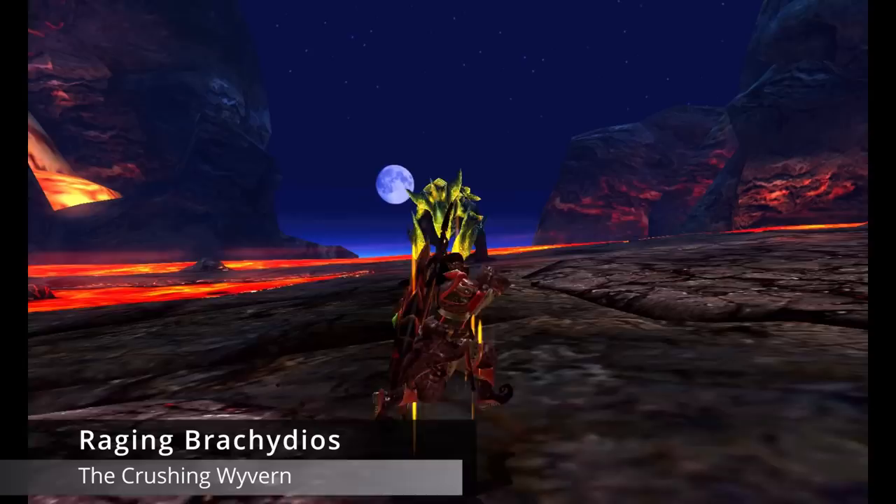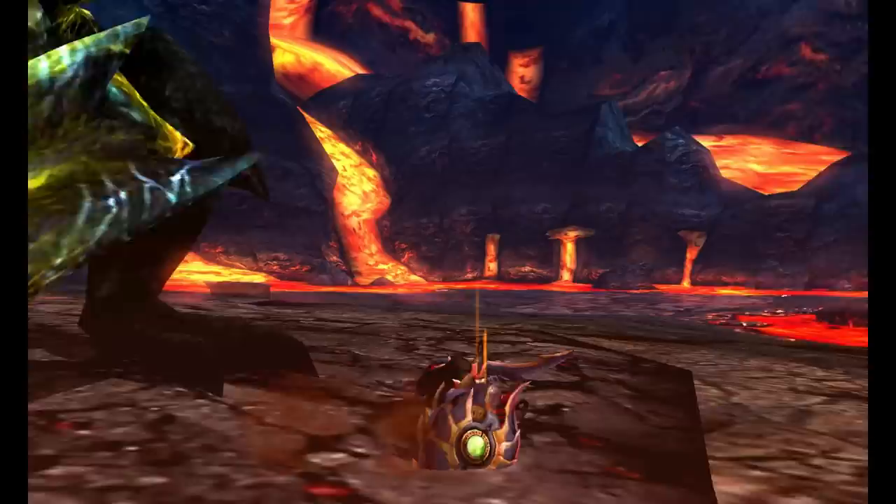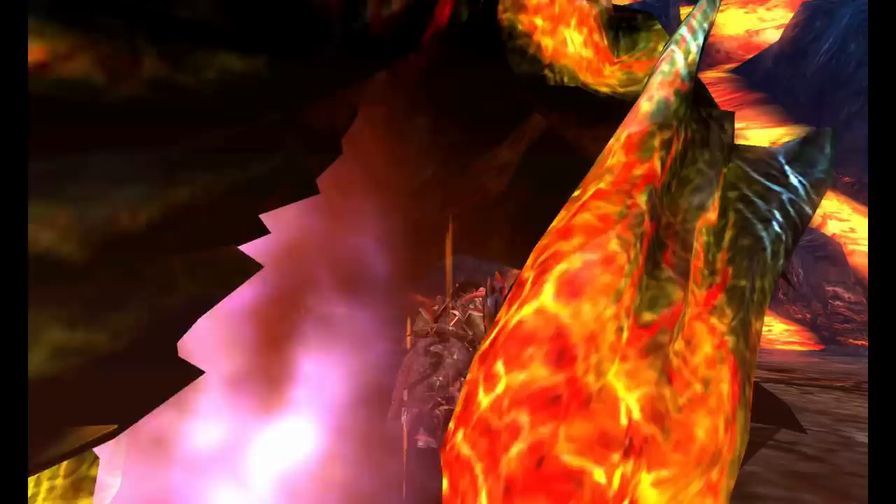The post-game of G-rank introduces a new variant, the Raging Brackidios. This one is much larger and slightly green, with yellow slime on his body by default. Some of it covers his tail, meaning those attacks will also inflict Blast Blight. Raging is a lot slower, but the key difference is that the slime on his fists, head, or tail will sometimes glow red, meaning all attacks from those parts will cause immediate explosions. Hitting them in this state will cause them to explode in place and deal massive damage, before becoming yellow again.